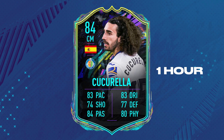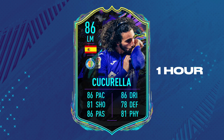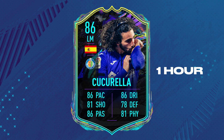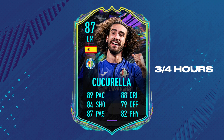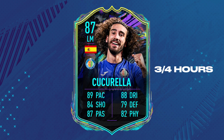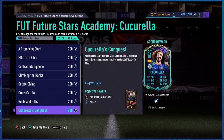The first hour gets you to 84, another hour gets you to 86 — that's two hours total. I'd say take a break there, maybe give yourself a week or two since this is available for 30 days. The last objective — those 13 games — is going to take around three to four hours, especially since getting assists can be tricky. The final requirement is to play 25 games with any version of his card, which won't be a problem at all.